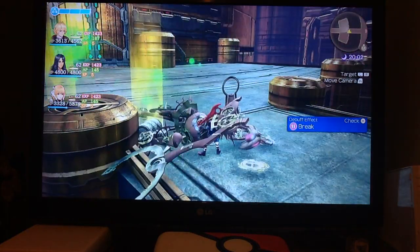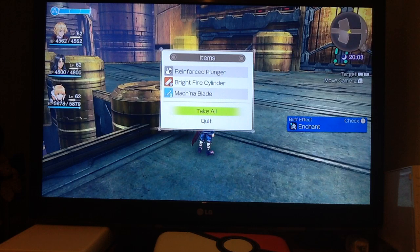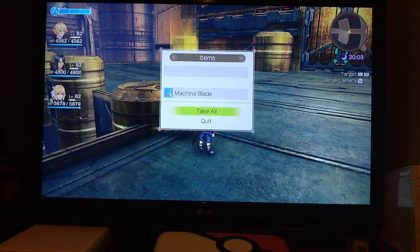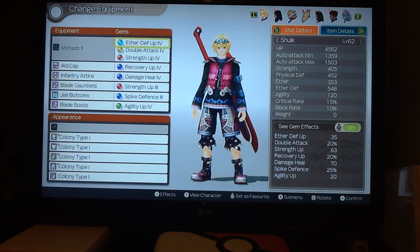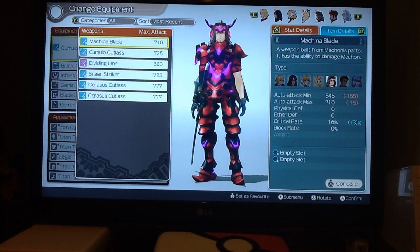Okay, there we go — reinforced plunger, bright fire cylinder, and machina blade. I think I already have a machina blade so I'll just take these two and discard that. I'll have a look to be absolutely sure. Yep, I do.